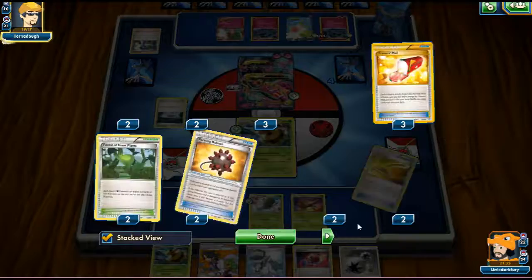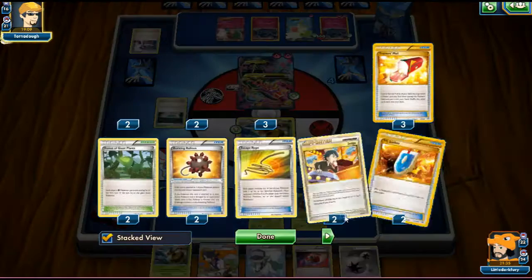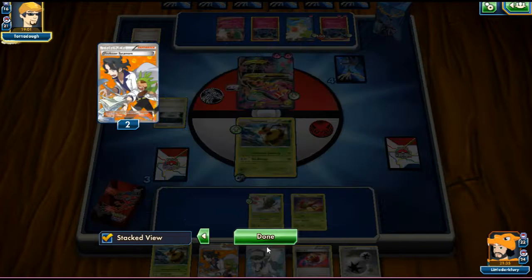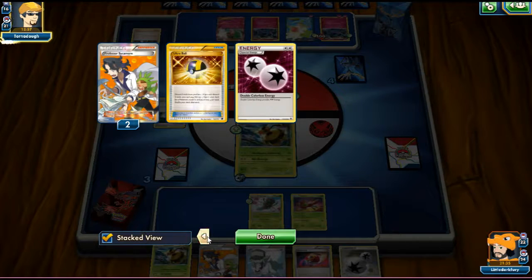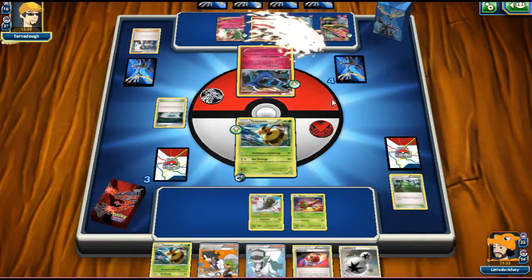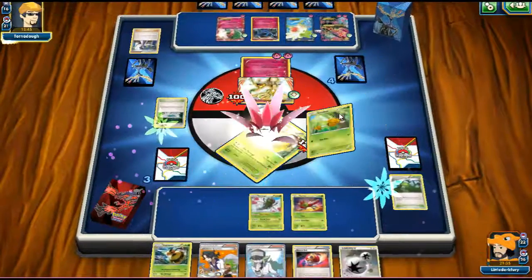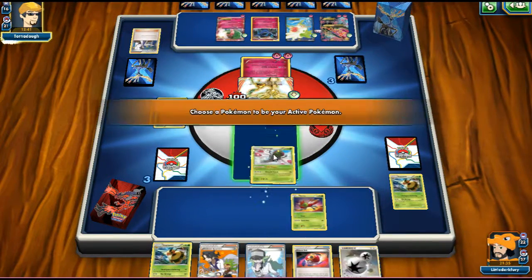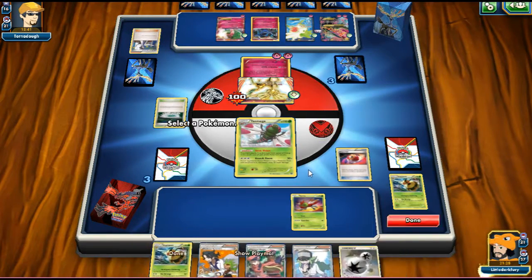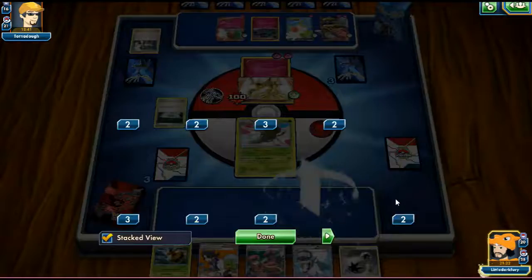We do have Revitalizer so we can always get Vespiquen back, and we haven't lost any Revitalizers either. He brings up Xerneas Break instead of Gardevoir. Xerneas Break attacks for 120 — he's obviously low on energy so he takes a prize. Hopefully we can VS Seeker for Judge. We use Repeat Ball to grab a Yanmega, put him down, play a DCE onto it, and grab Yanmega Break.